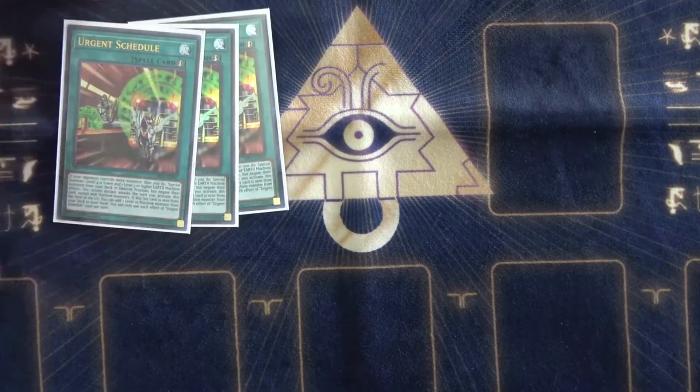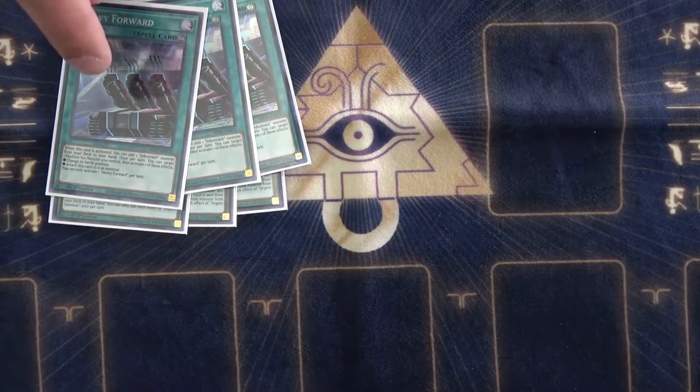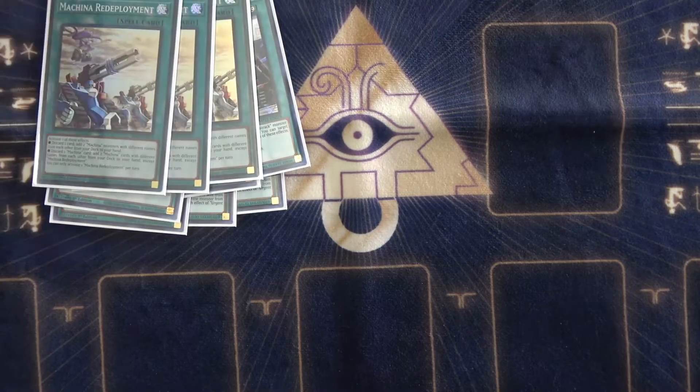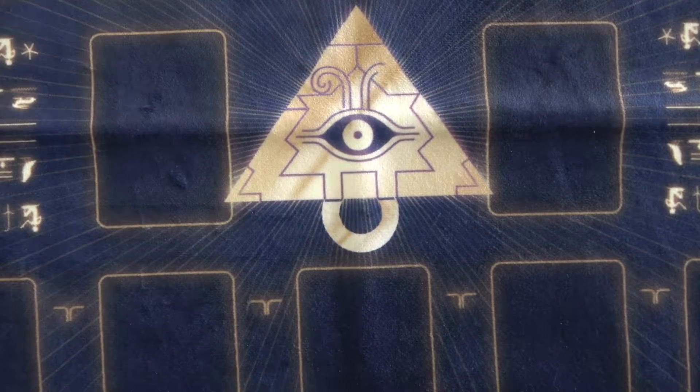For the other starters: 3 Urgent Schedule, 3 Heavy Forward — which is really great — and then you can also play 3 of the Deployment. Deployment's awesome because you can discard any of the Orcus or any other Machina monsters you need to search more cards.